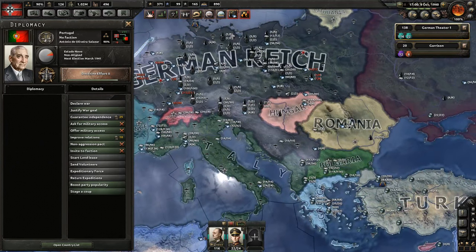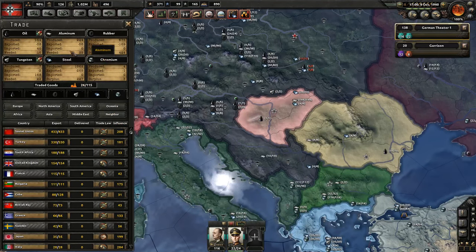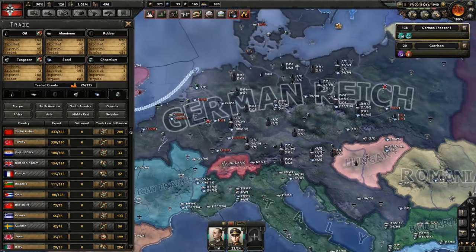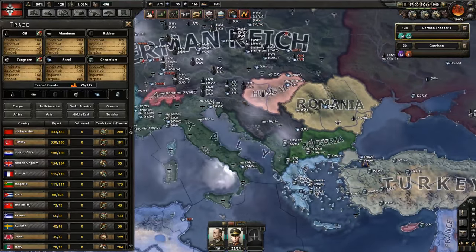Sweden has tungsten, steel, and chromium - all stuff that I need. Hungary has a good amount of aluminium, since if I want to increase my aircraft production I'm going to need it. I just noticed we're missing it while looking around before I began the recording.